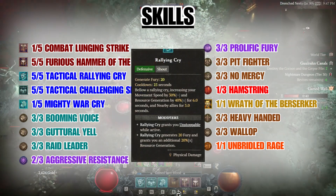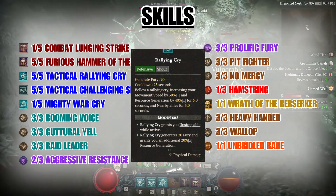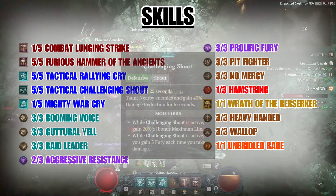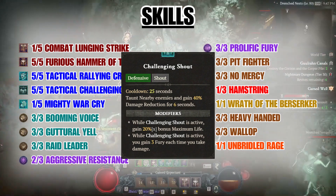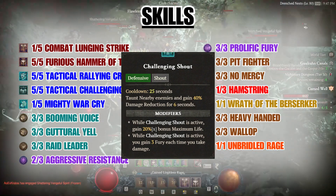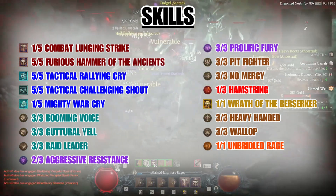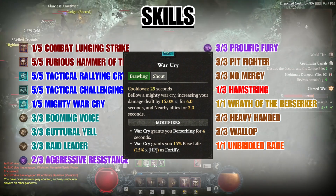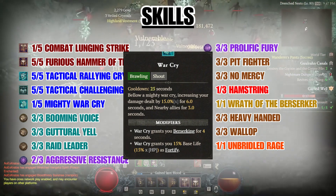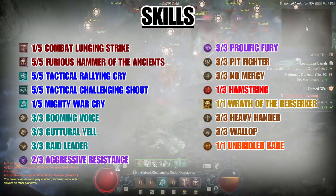Rallying Cry is one of our shouts that gives us movement speed and fury generation. It also grants you unstoppable for a short amount of time, making you immune to CC. Challenging Shout is one of our main defensive boosts and also regenerates fury when we get hit. It not only gives us damage reduction but a huge 20% bonus to our maximum life. War Cry is our last shout and gives us a decent damage buff for a short amount of time, and also grants berserking and fortified.